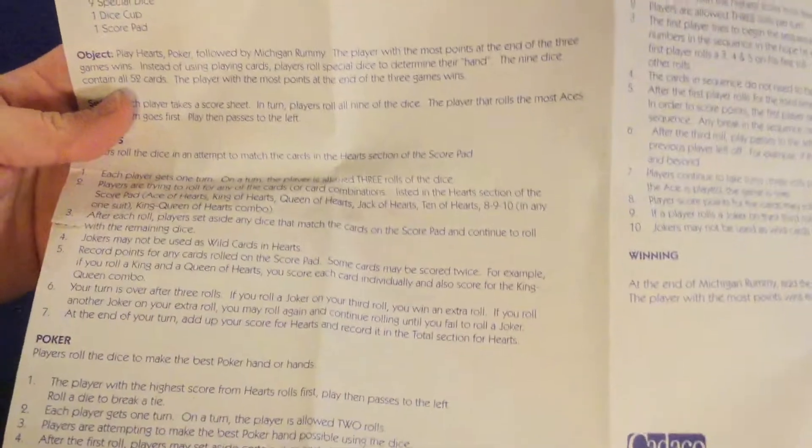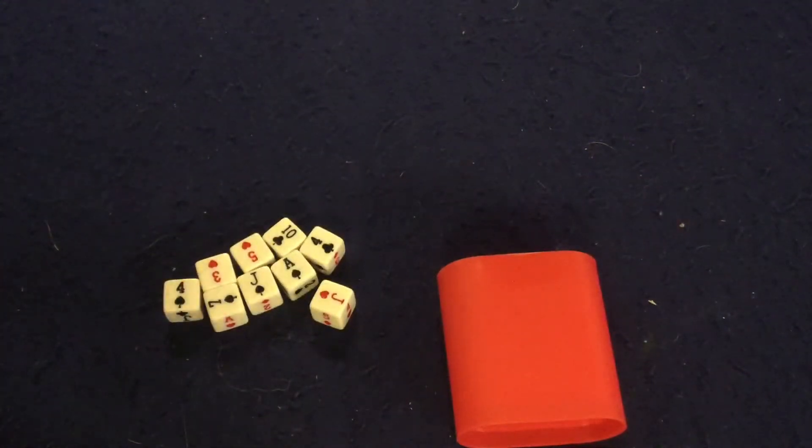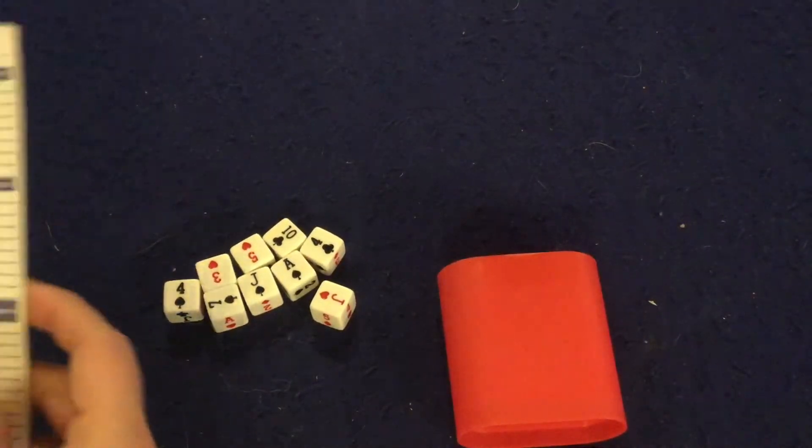Let's take a look at what you get inside Triple E Dice. First and foremost, there's a handy rulebook — it's one page, kind of double-sided, weirdly formatted, but it's really clear and concise and should have you up and running in no time. Thumbs up on the rules, aside from the odd layout — English on the front, Spanish on the back.